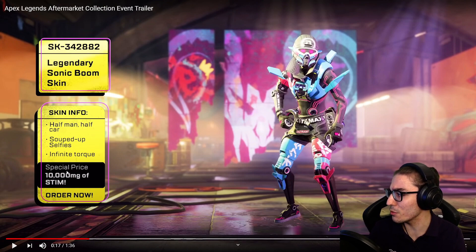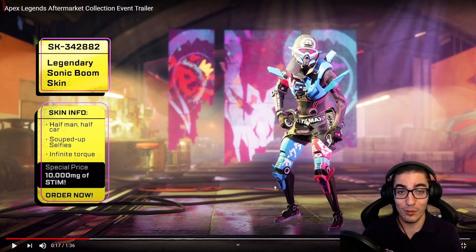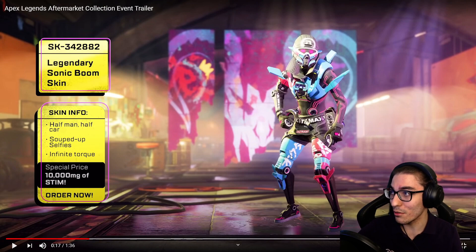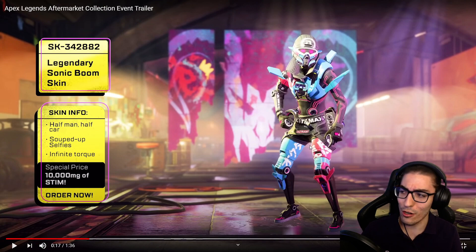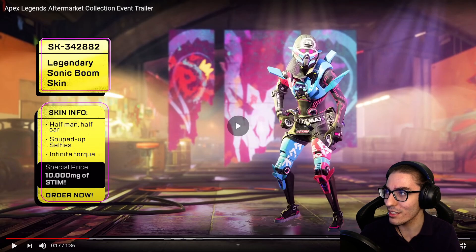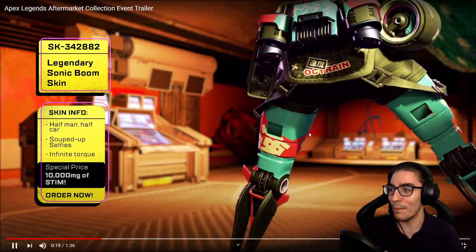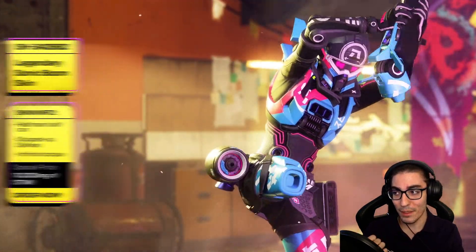I love how they're showcasing the skins in a different way. This Octane skin looks really cool — let me know in the comments what you think. If you're an Octane main, you're probably really excited. It's got a graffiti vibe with a definite graffiti style. I love the color combination — the blue, the pink, the helmet, the face mask. It looks really futuristic. I'm a big fan, though I don't use Octane too much.